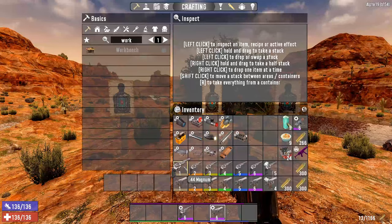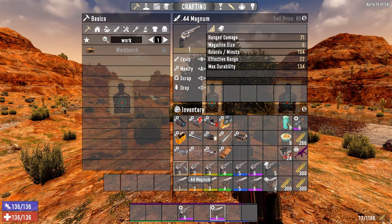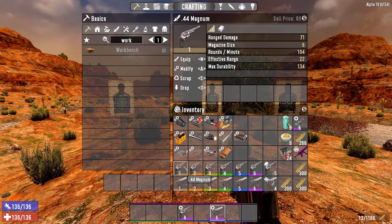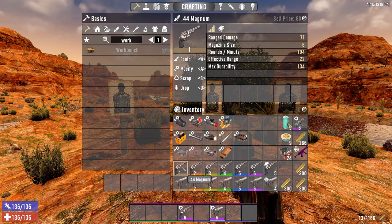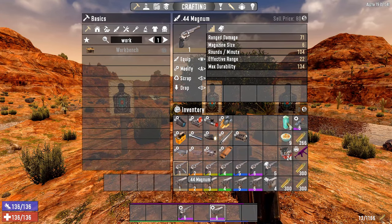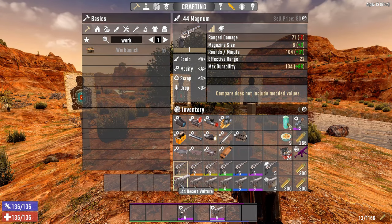Let's take a quick look comparing it with the Magnum. The Magnum is a really good weapon — it's been one of my favorites for Alpha 19 because of the high damage, and if you headshot zombies you do massive extra damage as well. That said, it does have a small magazine size, rounds per minute is not extremely impressive, range is fairly basic, and durability is normal.